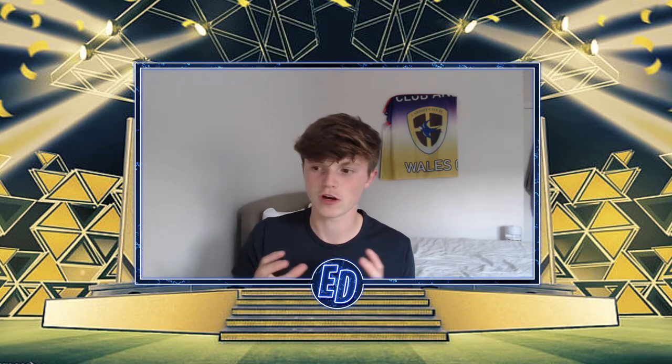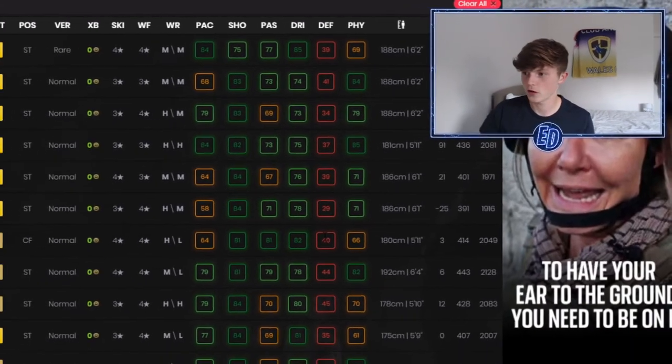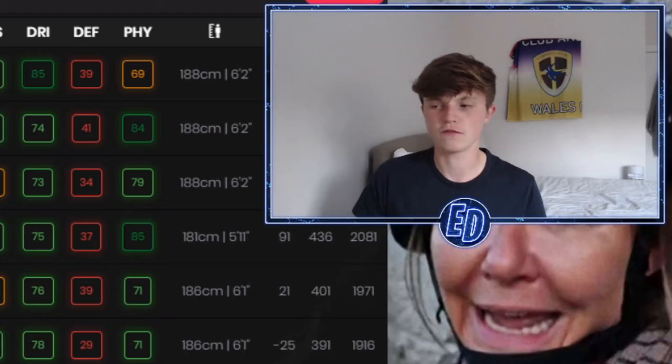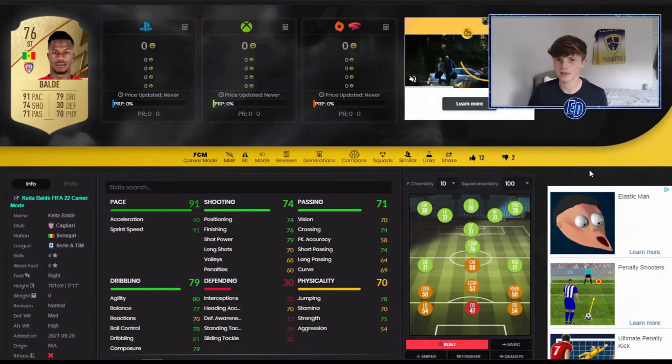Welcome back to another video. Today we have the top five overpowered cheap starter squad strikers — the most overpowered players in the striker position that will go into your starter FIFA 22 teams. I've gone onto Footbin and found center forward and striker, filtering by rating 75 to 81. I don't want to go higher than 81 because those players won't be in starter teams — they'll cost like 20, 30, 40k or more per player.